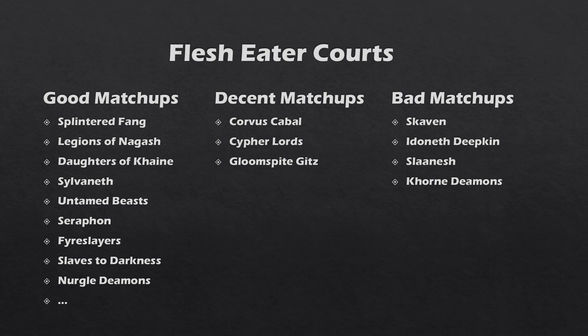Then we've got the very cheap and cost-efficient Ghouls. Ghouls give you a lot of board control — for objective holding, gaining more activations than the opponent, and so on. There are three unit types in this warband and all three of them have their place and are very good in their own right. That's why they have a lot of good matchups.